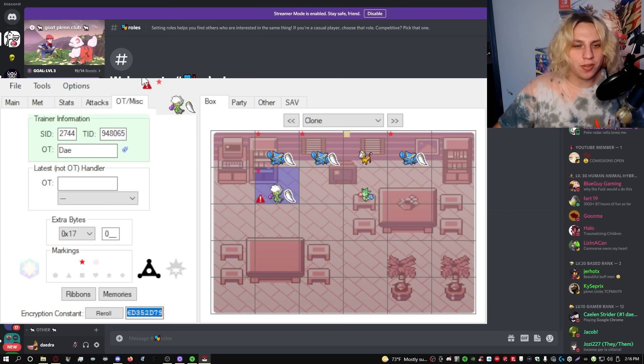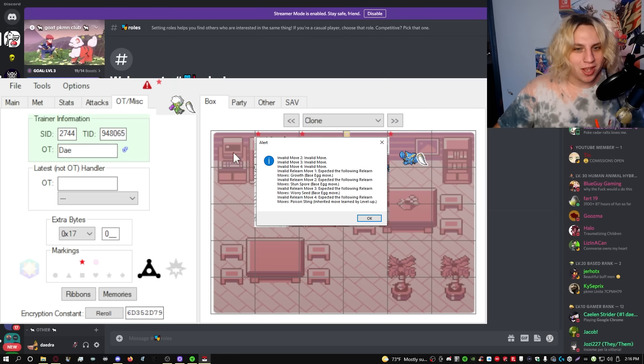So to really know all the details of why this Pokemon is illegal, just click this right here and you're going to get: Alert — Invalid move two, invalid move three, invalid move four, invalid relearn move. Expected the following relearn moves: Growth, expected Stun Spore as an egg move, expected Worry Seed, expected this relearn move — Moves Poison Sting, inherited move learned by level up.